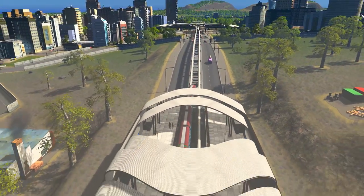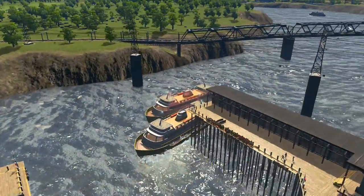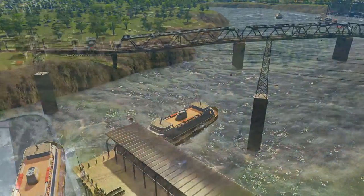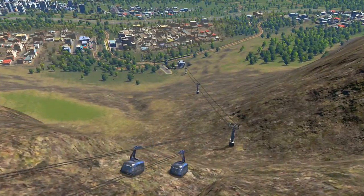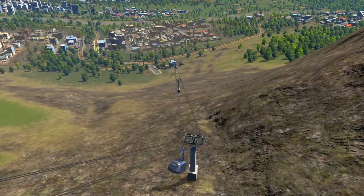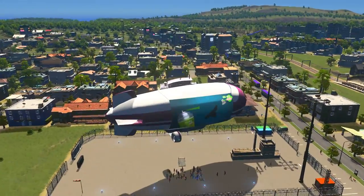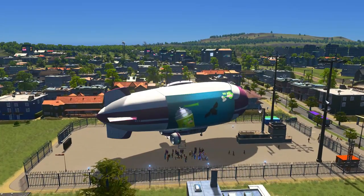So let's jump into looking at the new content. First of all, we have the monorails. We also have the new ferries. We have cable cars. And my personal favourite, the blimp. Just listen to the noise of this thing. I'm absolutely loving the details of all these new vehicles.